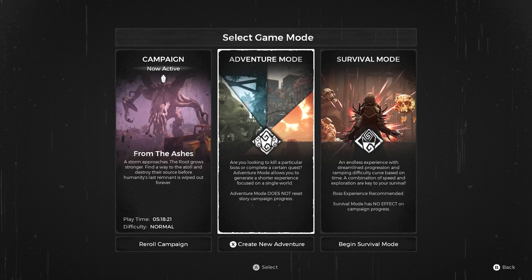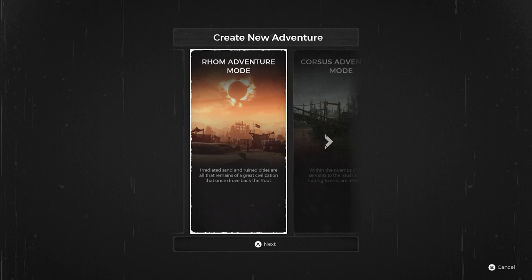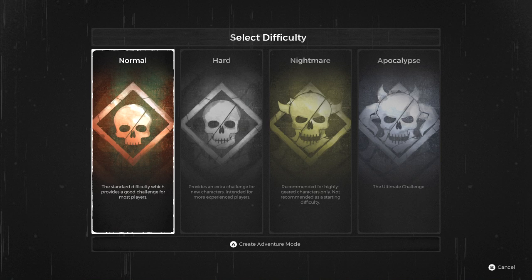Here's kind of what I'm doing. You can reroll the campaign like originally. What I'm going to do is go to Adventure Mode. Survival mode is also in this column. You create a new adventure — this is the area with the swamps and everything — so that's where I'm going for this DLC video. There's kind of a starting point. You can go back to Earth. Let's go here and check it out. Normal — let's do that.